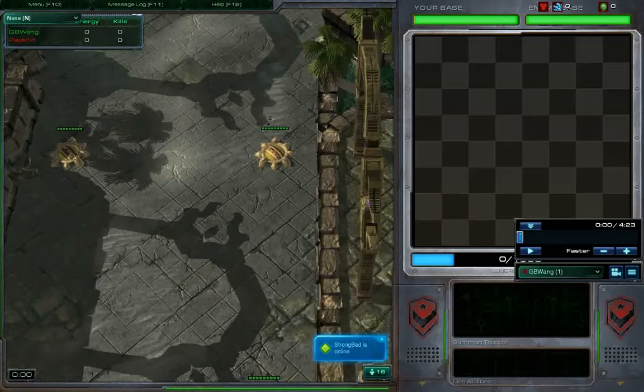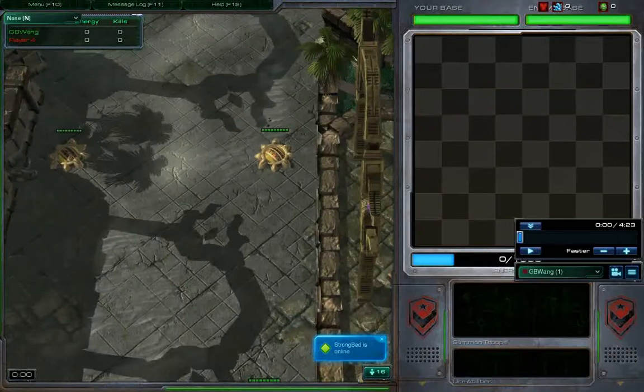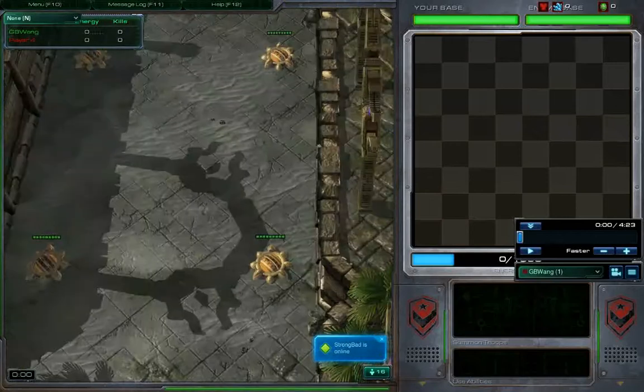A lot of times when I'm trying to mass up the tanks, I'll get Zealot rushed or something, or if the Colossi just end up coming through and I can't lock it down, it pretty much destroys my entire army and undoes all of that work that I've put in. So this build is a little bit different.